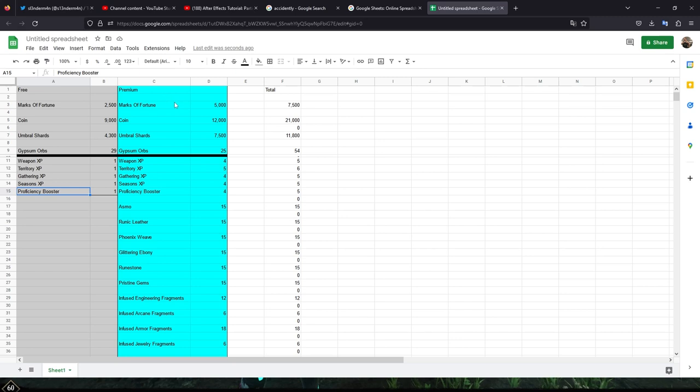With the premium, the paid version of the season pass, you're going to get double the amount of marks of fortune, 12,000 coin, 7,500 umbral shards, and 25 gypsum orbs — you actually get more gypsum orbs from the free one. Then you're going to get a total of four weapon XP boosters, five territory XP boosters, four gathering, four seasons, and four proficiency boosters.